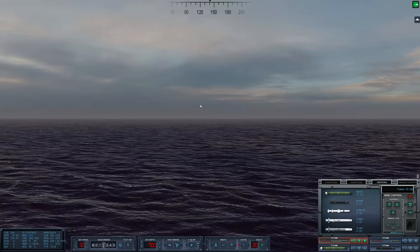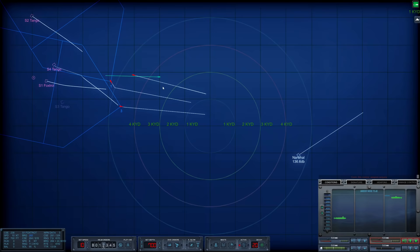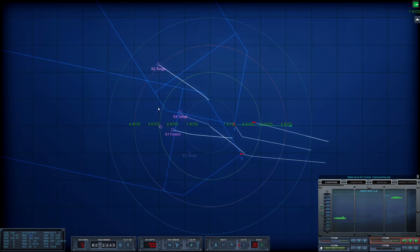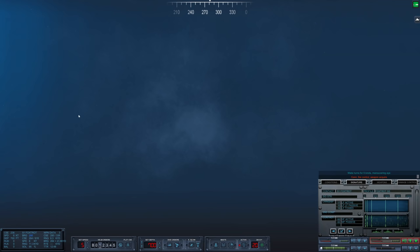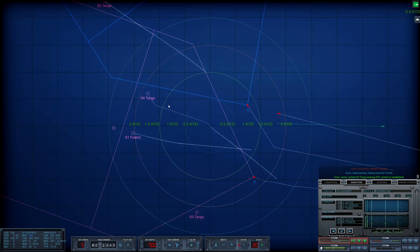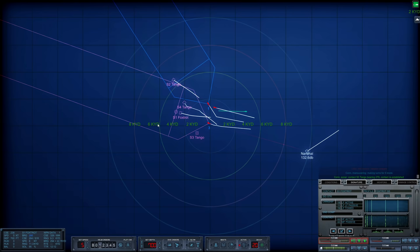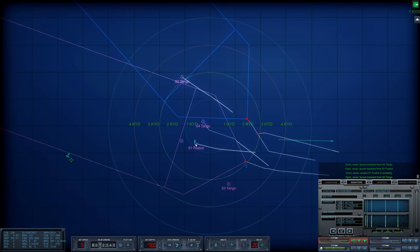This looks pretty good. Torpedo should acquire — this torpedo is now active. It looks like this weapon acquired Sierra 1, which is not what we want. We want it to go for four. We are going to be able to evade this torpedo relatively easily — let's drop down to five knots. I think this torpedo has a really good chance of acquiring Sierra 4, so we're going to bring this torpedo towards Sierra 2. There's Sierra 3 — we have the other Tango acquired. We will fire upon that once we lose one of our wires. There's a launch — that's Sierra 3 for sure. And we've got a launch from the Foxtrot.